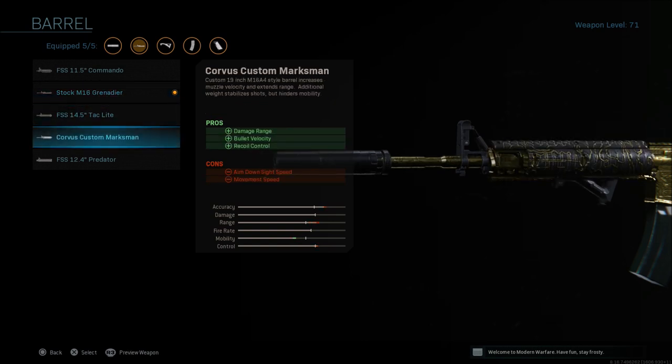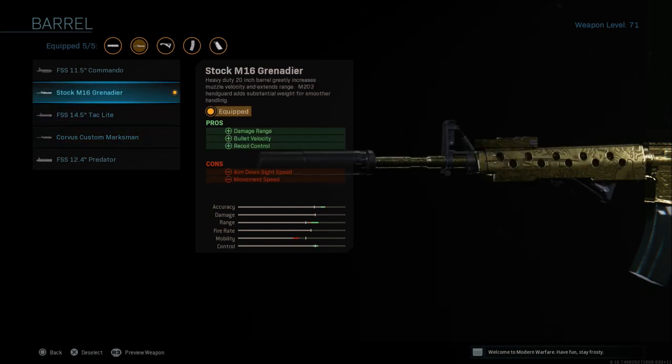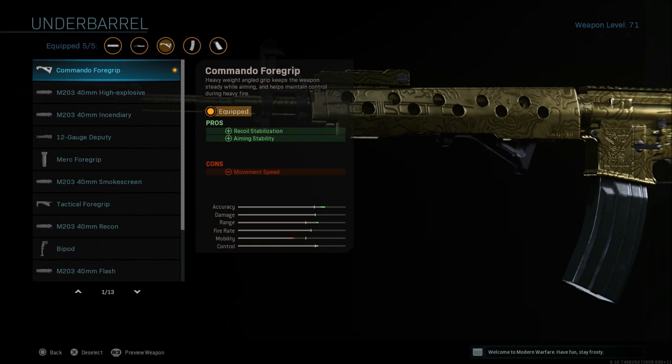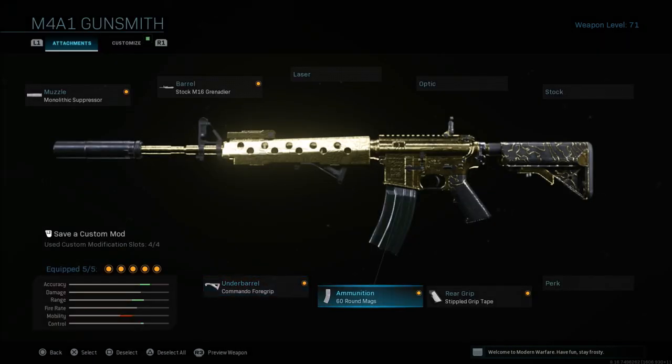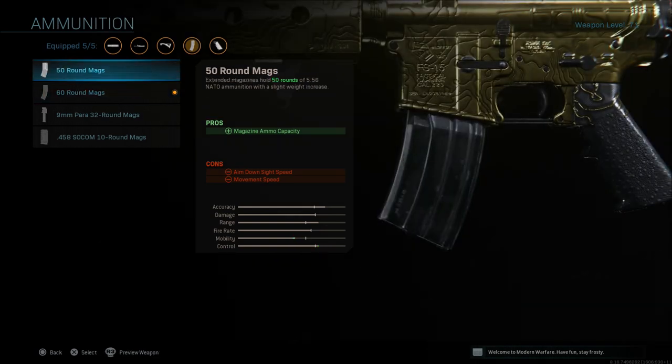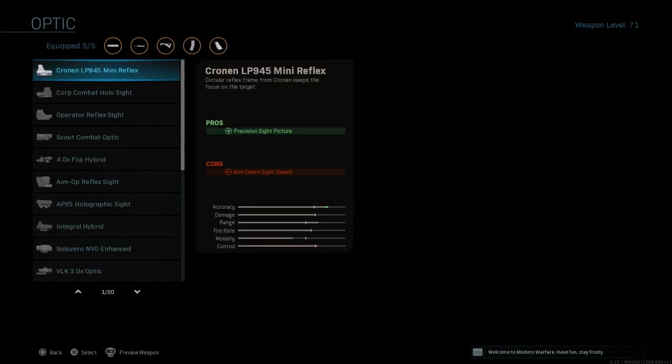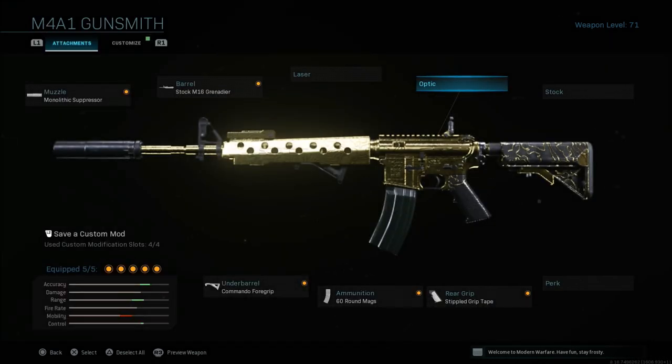You can go with the Corvus Custom barrel, which is the exact same thing with a bit more mobility. I'm running the M16 Grenadier because you get your max damage about two meters further — just personal preference. Commando foregrip for recoil stabilization and aiming stability to help with side-to-side recoil. 60-round mag — you can go 60 or 50, whatever you prefer. And last but not least, stippled grip tape for aim down sight speed and sprint-to-fire speed. If you want to drop that and run an optic that's fine; I'm used to iron sights, but in Warzone with a massive map, iron sights may not be ideal in all situations.